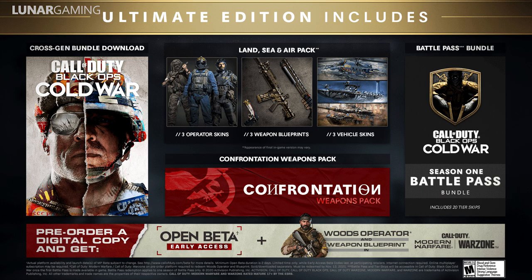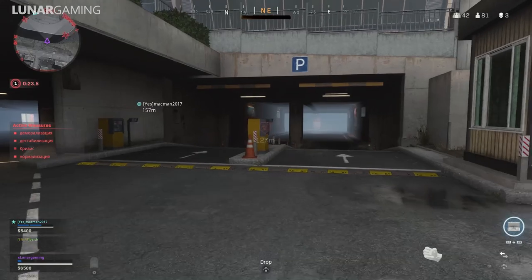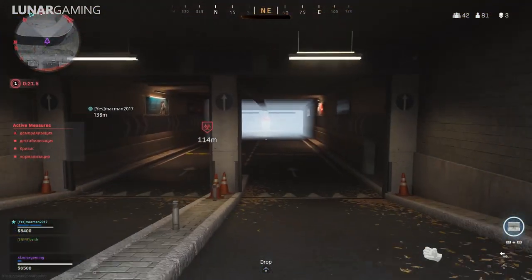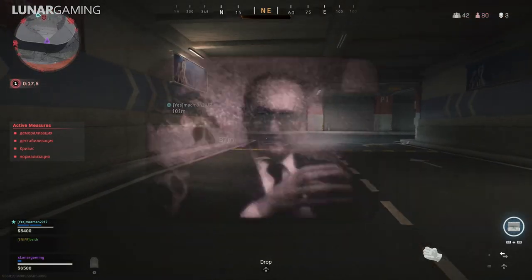You will also receive 10 tier skips for Modern Warfare right now if you pre-order the ultimate edition. PC players can purchase the digital standard edition for $60 or the ultimate edition for $90 through Battle.net. All PC editions include the confrontation weapon pack and open beta early access, while the ultimate edition also contains the battle pass bundle.